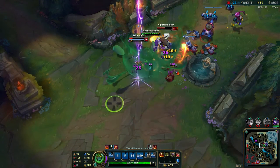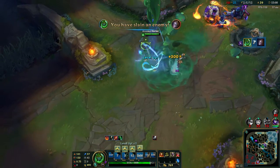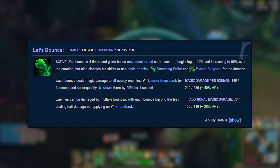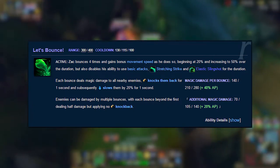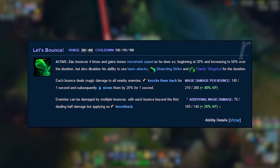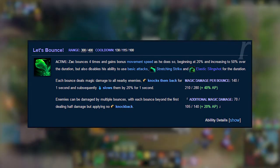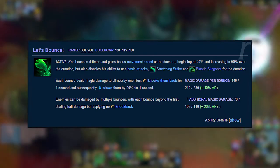Let's bounce. Zack starts bouncing around, knocking people up and slowing them. He bounces four times and becomes increasingly faster with each bounce. We'll skip the music to avoid a copyright strike. This has great teamfight potential and provides him with even more CC and utility. He becomes crazily fast at the end of the duration, and using this ability in a clutch situation might save you.